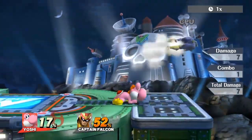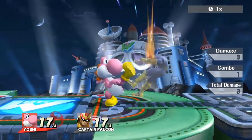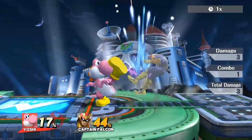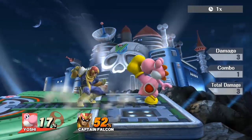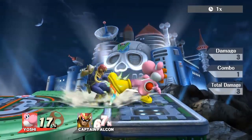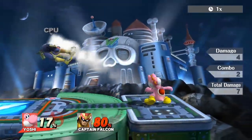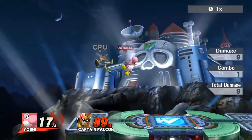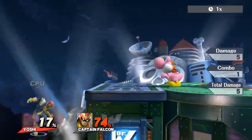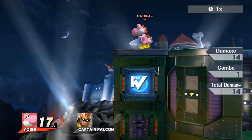On a fast faller like Falcon, it doesn't combo until higher percents, but it seems like a pretty neat string because it juggles them back and forth. You can get follow-ups like forward smash. If you hit really close to Yoshi, it'll push them out and you won't be able to keep doing it. But if you hit them with the edge of your foot, it actually pulls them in a bit and you can keep going with that string.